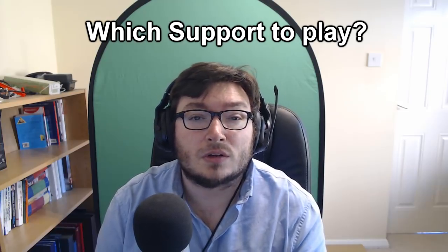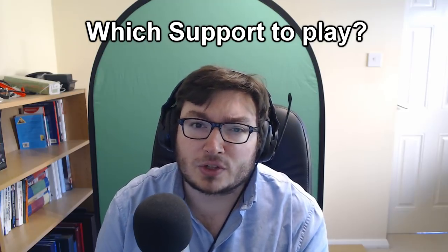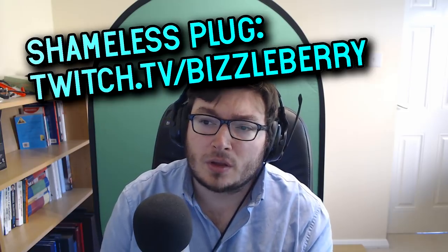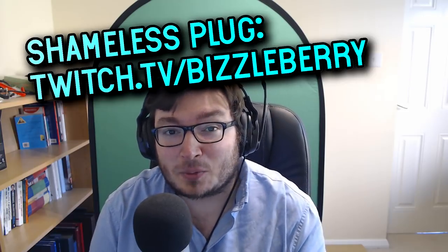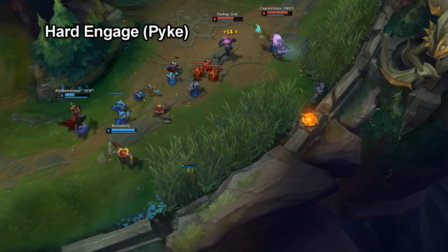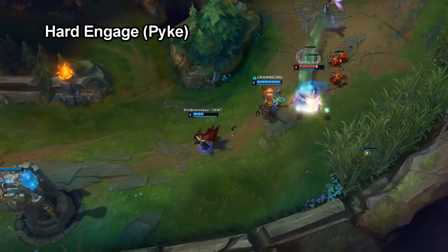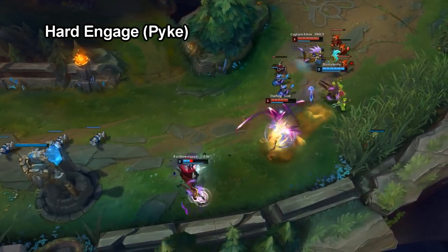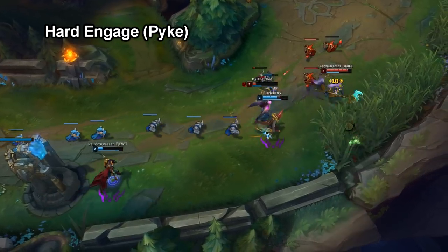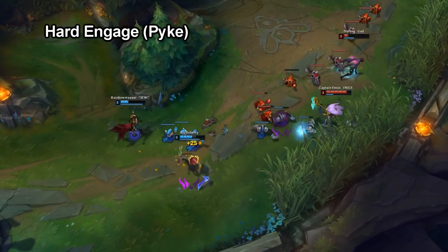So what kind of supports are there and what should you play? This is a very common question that gets asked on my Twitch stream. Well, firstly there are three different types of support champions. You've got your engage champions — something like Leona, Alistar, Thresh, or Blitzcrank — basically someone who starts the fight instantly. They go straight in and sometimes it's extremely difficult for them to get out, but every time they go in expect a big play to happen.